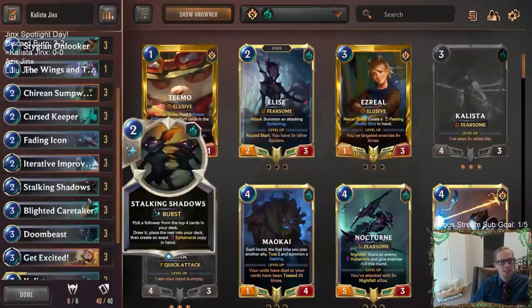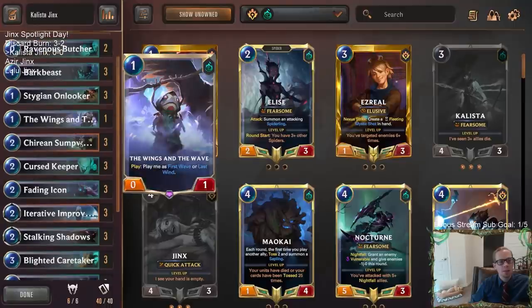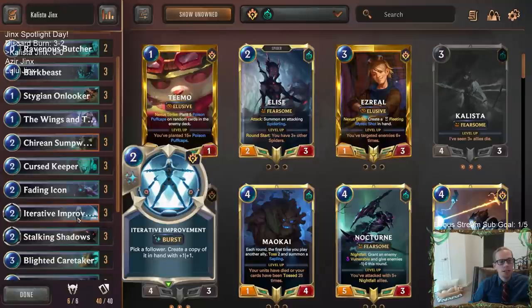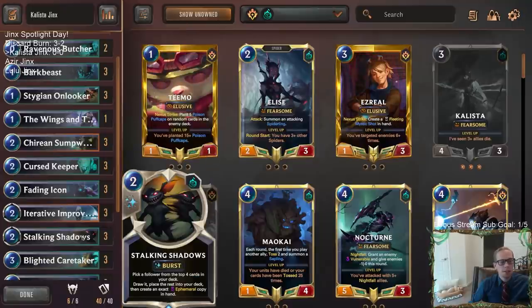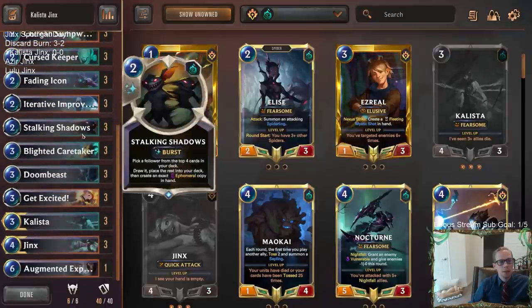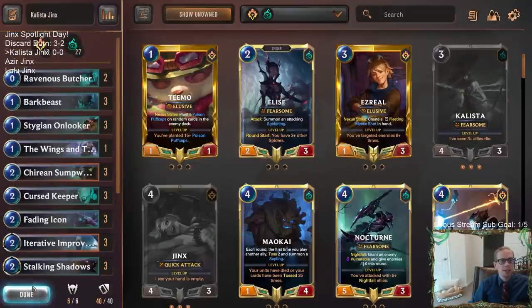Iterative Improvement is also really good with Doom Beast, and Stalking Shadows is really good with Doom Beast for closing games out. We're also going with Stygian Onlooker - another card that's awesome with both Stalking Shadows and Iterative Improvement. Turn four or five, you play something first, then play Onlooker and now you have a 4/1 Fearsome for only one mana - which is really powerful. So we'll be real aggressive with Shadow Isles and then Jinx will get us more cards when we run out of gas.